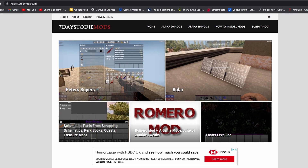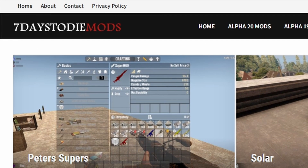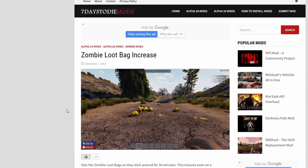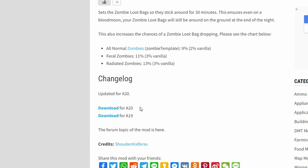The mod is available from various repositories, but I wanted to introduce you to another great website that has a lot of content for 7 Days to Die — it's called 7daystodiemods.com. If you click on the link in the description you'll be taken to the Zombie Loot Bag Increase page, and I'm going to choose to download the version for Alpha 20.